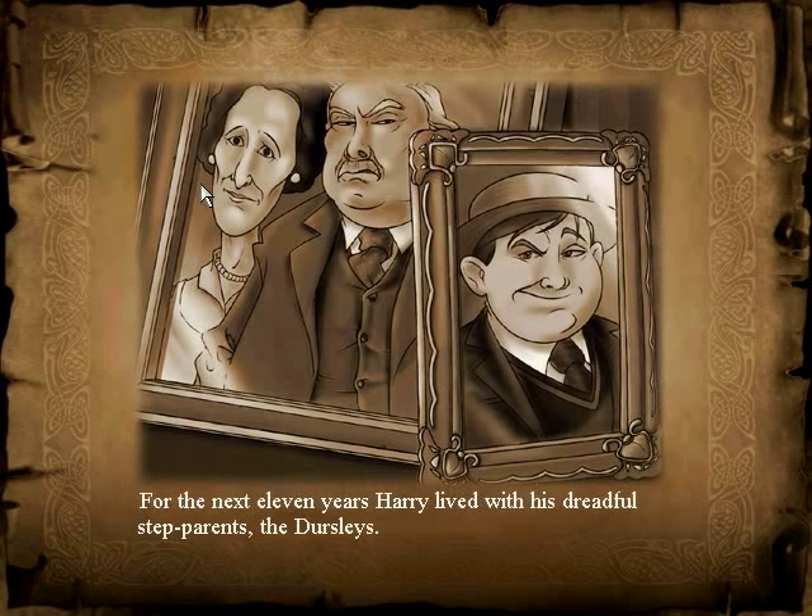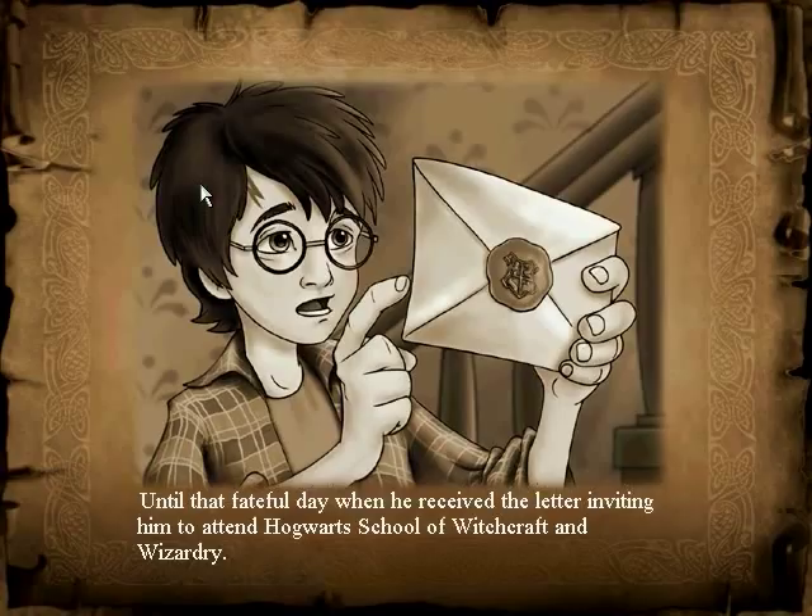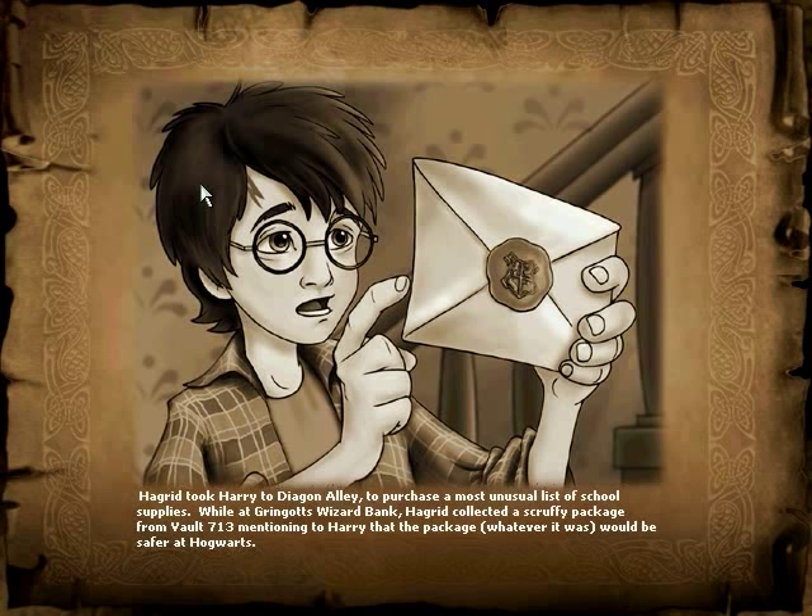For the next eleven years, Harry lived with his dreadful step-parents, the Dursleys. Until that fateful day, when he received the letter inviting him to attend Hogwarts School of Witchcraft and Wizardry. Hagrid took Harry to Diagon Alley to purchase a most unusual list of school supplies. While at Gringotts Wizard Bank, Hagrid collected a scruffy package from Vault 713, mentioning to Harry that the package, whatever it was, would be safer at Hogwarts.